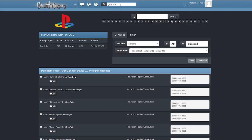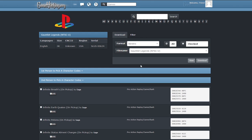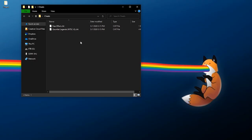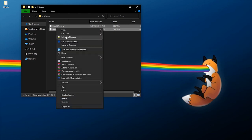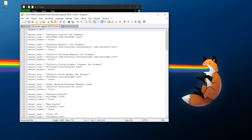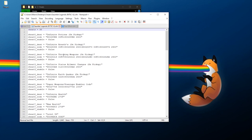Next, let's look up Gauntlet Legends. It's pretty much the same process. There are different consoles it shows up on — you want the PlayStation version. Mine is NTSC-U. For this one I want to download all the cheats so I can select what I want while playing. Select 'libretro,' choose 'all,' and download. Now we have two cheat files. If you open them up, it's just a text file — you can even write these yourself, but gamehacking.org makes it easy.